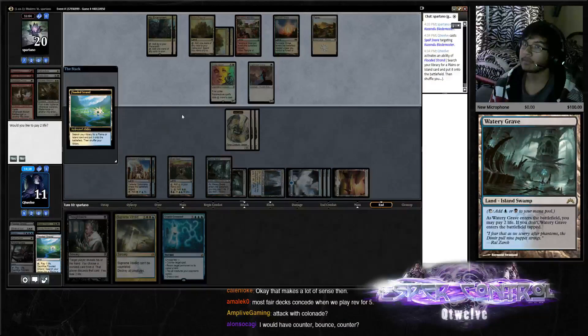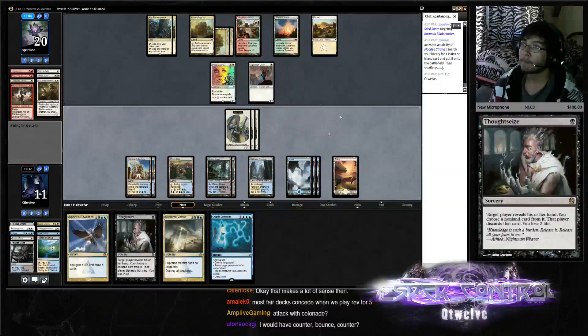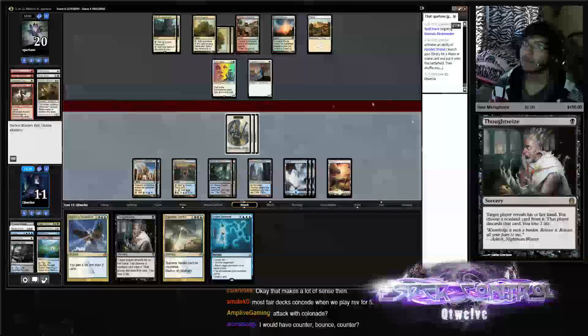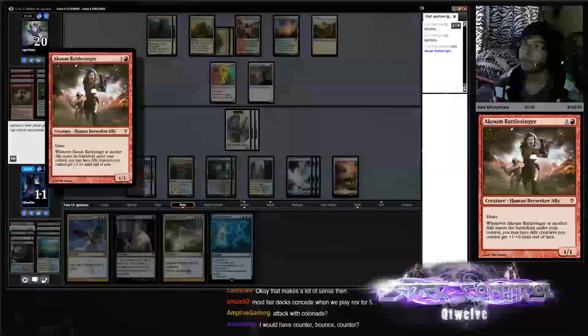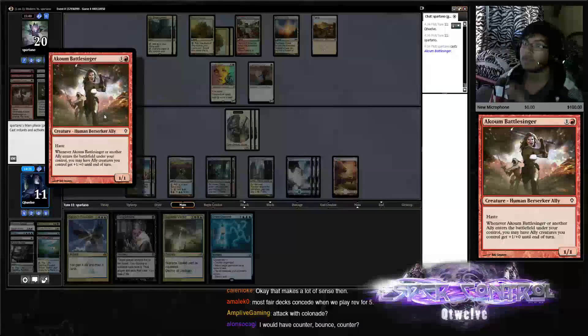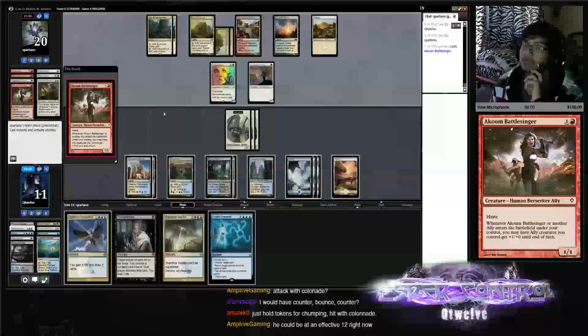Get our Watery Grief here. Sphinx's Rev is good. Should we attack with Colonnade? I think we should, maybe soon — I always like doing more with patience. Remember that — another Ally answers. You may have Ally creatures get +1/+0 and gain Vigilance.